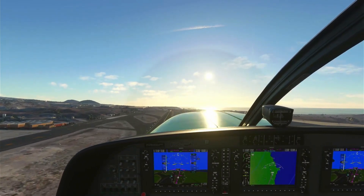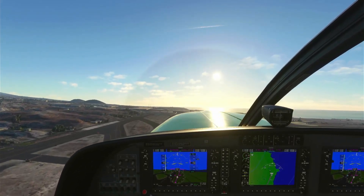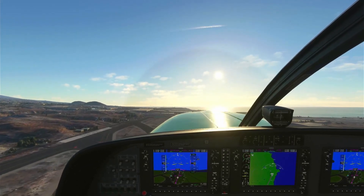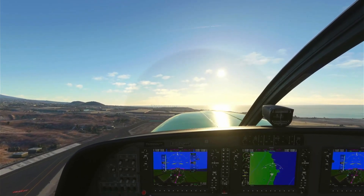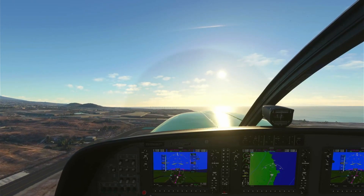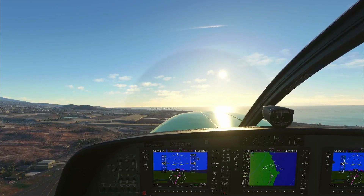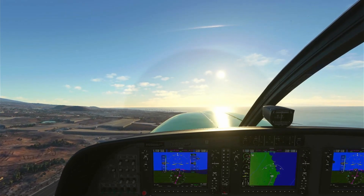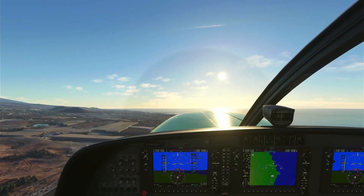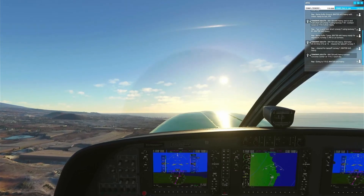Let's take off. It's veering to the left — I need to put a bit of right rudder. Almost 70 knots, so we can rotate. Trying to stay on the runway heading until we clear the runway — I think that's the rule. We're going to climb. Binter 645 Heavy, contact Canary's Center on 119.3. Going to 119.3, Binter 645 Heavy.